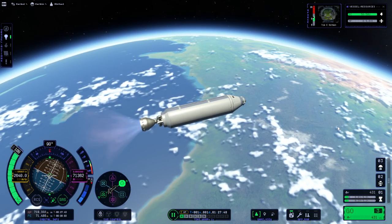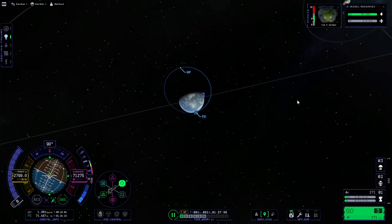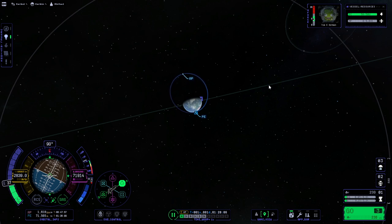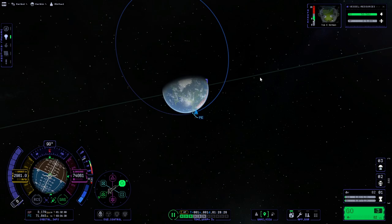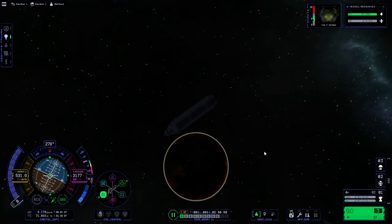Instead of doing a Mun flyby, we'll assume we're going to get into Mun orbit and come back. We'll push the apoapsis a bit — high over Kerbin. Keostationary orbit was around 2900 km if I recall, so this will definitely be high over Kerbin. We need to reserve a little delta-V because our periapsis is not in the atmosphere yet — pulling it in now. Should be good enough.